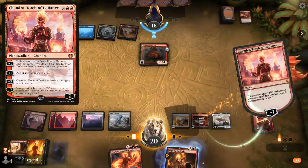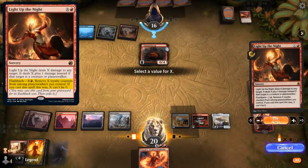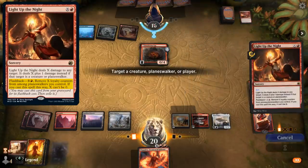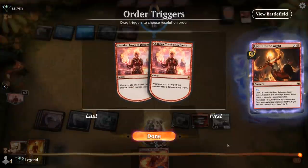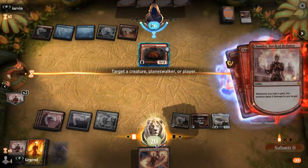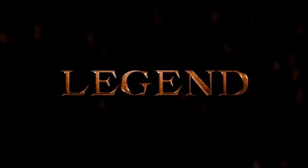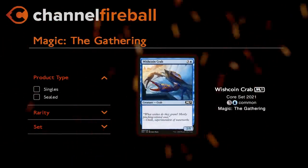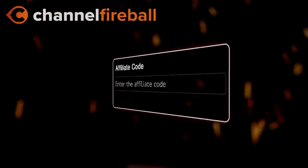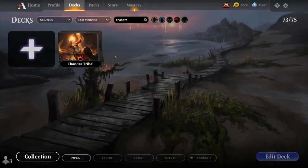Looking for Magic cards? On the new CFB Marketplace you can buy sealed product and singles directly from local game stores. Support the channel by using the referral code LVD at checkout. Hello and welcome to another Historic Games video.